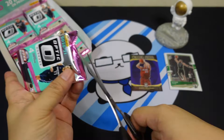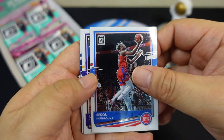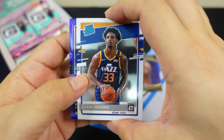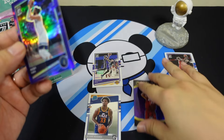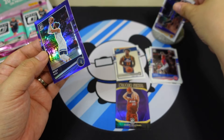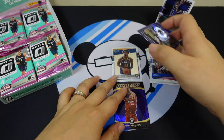Next pack: Donte DiVincenzo and Anthony Davis — I'll take that Anthony Davis for my PC. Oh, there's a rated rookie — I think there's a purple rated rookie right there. Actually this is not a rookie, it's Ricky Rubio. I think that's the purple parallel we're talking about.